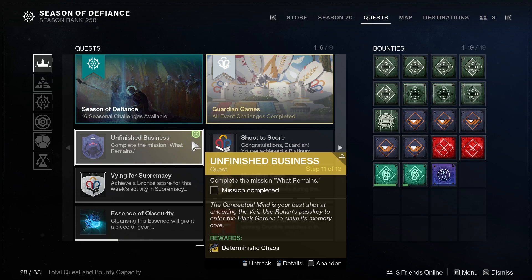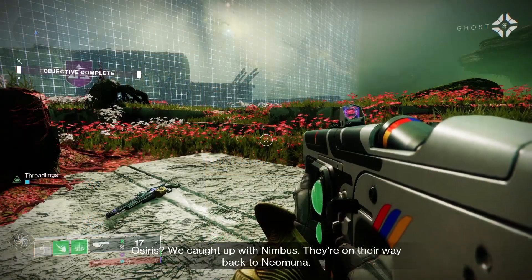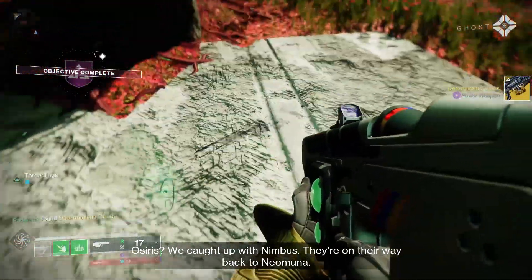But once you have everything, you will be able to start the What Remains quest. And at the end of this quest, you will get the Deterministic Chaos Exotic Machine Gun.